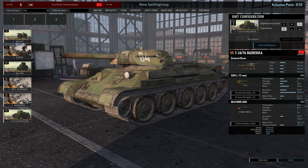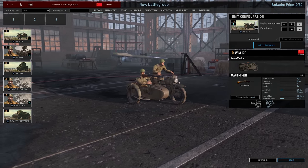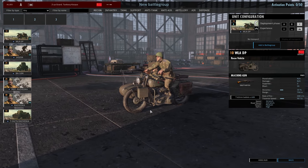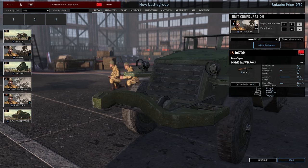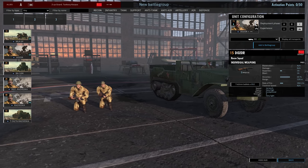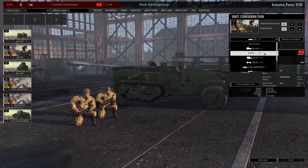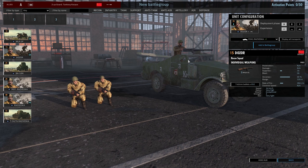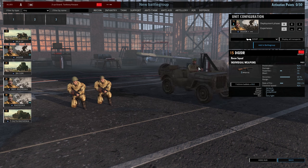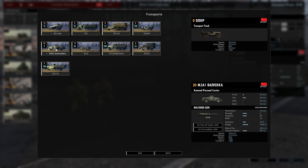First up in recon, the WADP — a motorbike with a DP machine gun. It's only 10 points, not very well armed or armored, but it serves as a recon unit. Then we have the Dozor, a two-man recon team. You can give them all sorts of different vehicles: a Razvedka transport, a Jeep — all slightly different options with varying speeds and weapons.